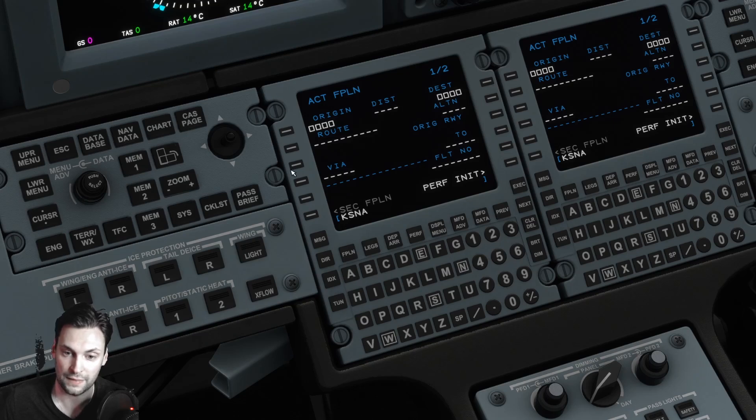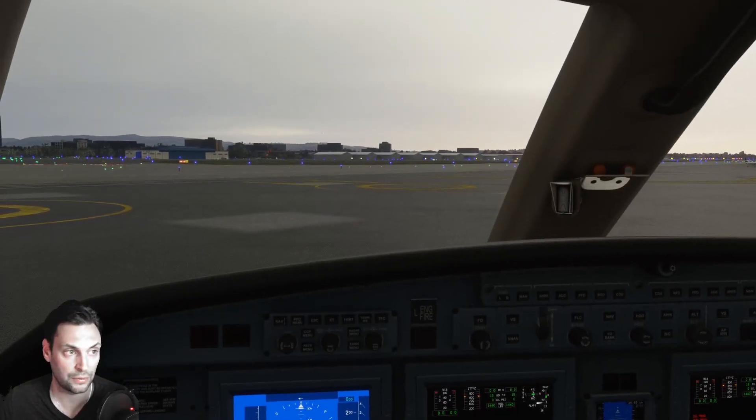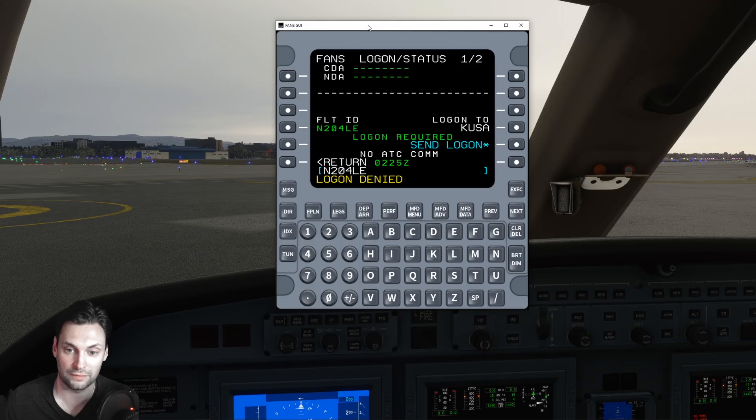So what I'd do is load some passengers on. We can go into our FMC here and do some preliminary setup — stuff we know is going to happen. We've got KSNA, that's our origin airport, and KSJC — we're going to go visit Owen. Our flight number is 204, so we'll put that in. Now I'm going to check back with the FANS GUI and come back as soon as we've logged in.